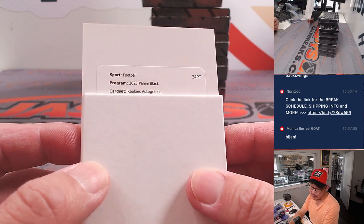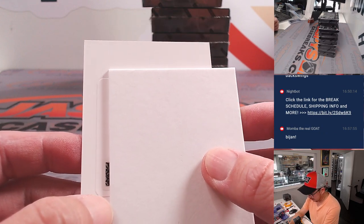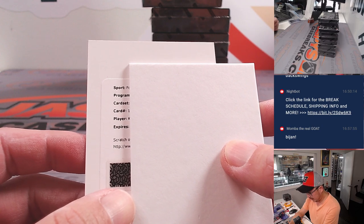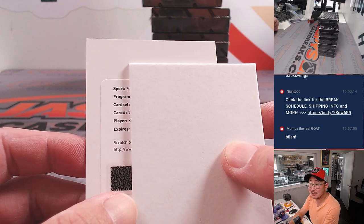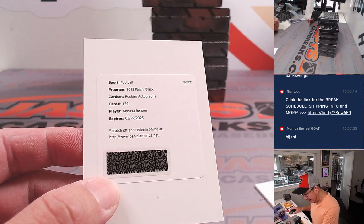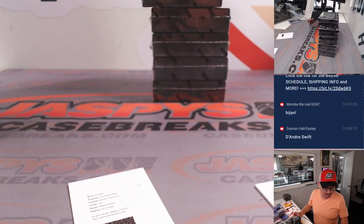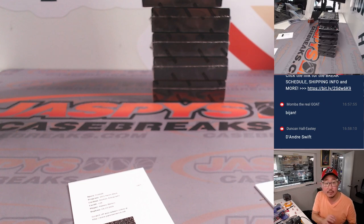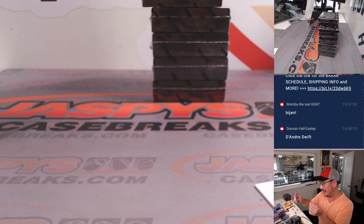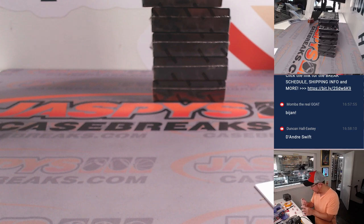Got a redemption and a Jalen Hyatt — 30 out of 50. These sizable signatures look really cool, silver ink really pops nicely as well. That'll be for the New York football Giants, going to Chad O. Any guesses on that redemption for bragging rights? The redemption turns out to be a rookie autograph — it's Keenow Benton, who is a nose tackle for the Pittsburgh Steelers. So that's going to go to Anton and the Steelers.